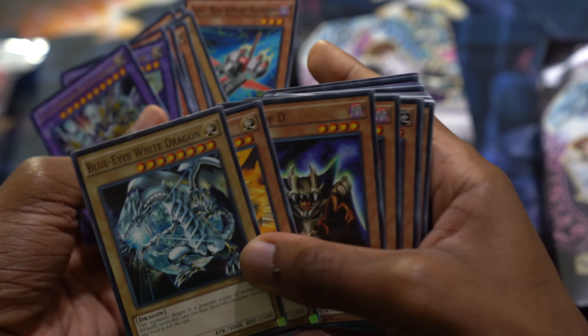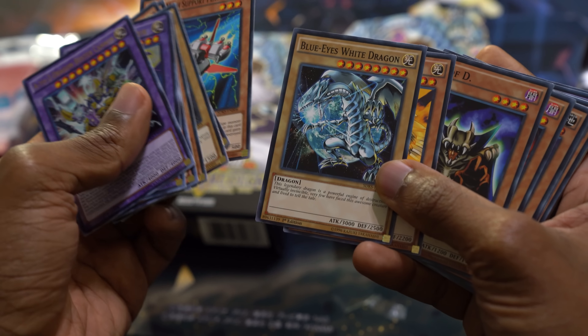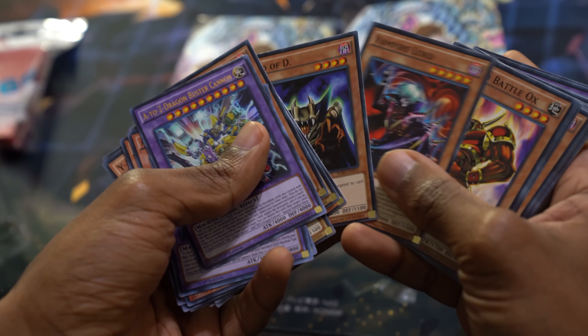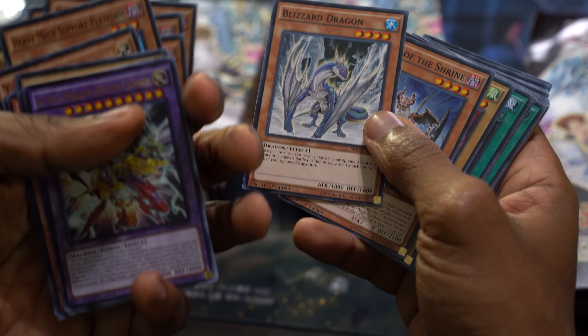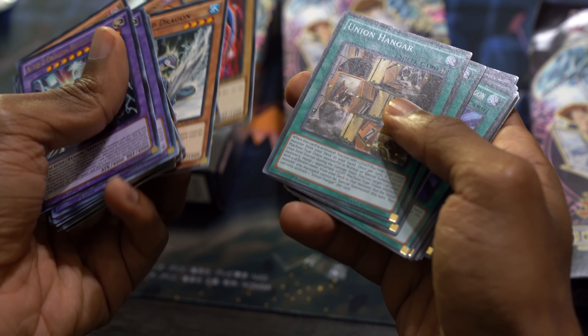They kind of divided Kaiba's new machine thing with the Blue-Eyes' older cards, so that's going to be a little bit weird. The MVP of the battle pack — Union Hanger — was actually a common? I always thought it was like a super rare. And then our other fusions, which I don't think I'll be making too often, but it's cool they're in here.